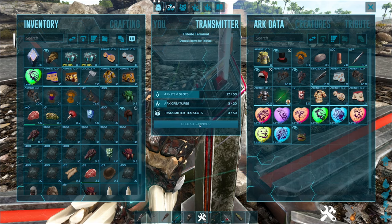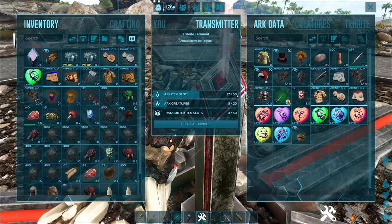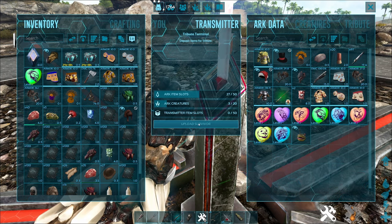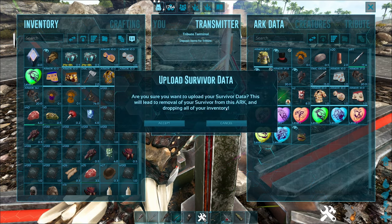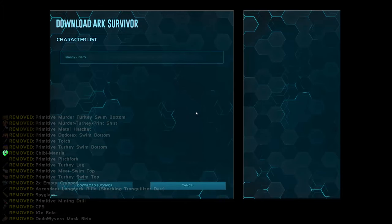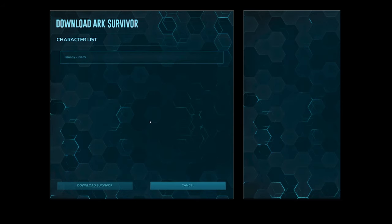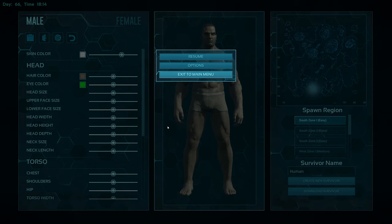Once you've done that, you can see your ARK data — item slots 27 out of 50 — and you've got three creatures out of 20 uploaded in the transmitter slots. Click 'Upload Survivor.' It will give you a warning that it will remove your survivor and drop your inventory. Click OK. We've uploaded the survivor and now you're going to leave the game — hold Escape on PC and go to Exit to Main Menu.